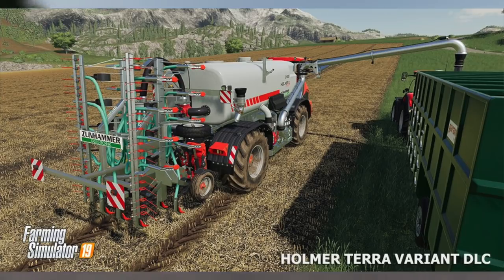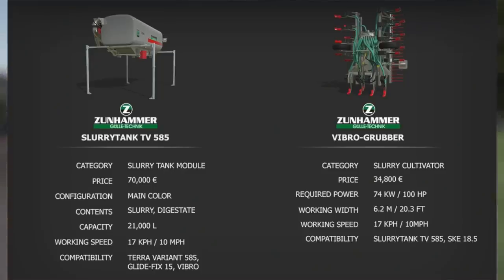Our second fact sheet is for the Zunhammer Slurry Tank TV 585 and the Vibro Gruber. First up is the Slurry Tank TV 585: a slurry tank module at $70,000. You can change the main color. It holds slurry and digestate with a capacity of 21,000 liters. Working speed is 10 mph or 17 km/h, and it's compatible with the Terra Variant 585, the Glide Fix 15, and the Vibro — not sure what those are yet, we shall see.